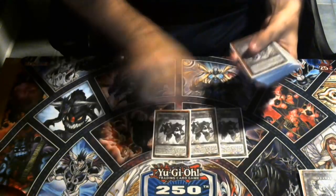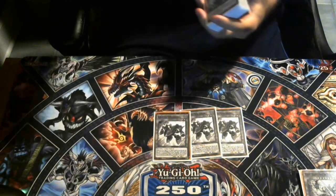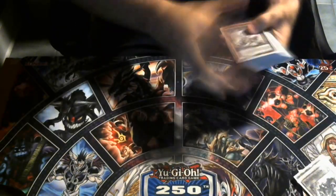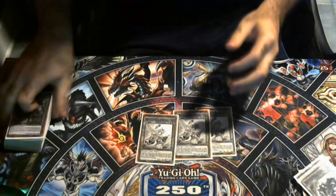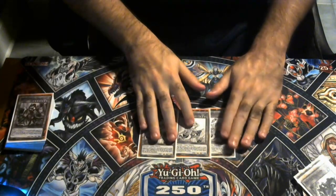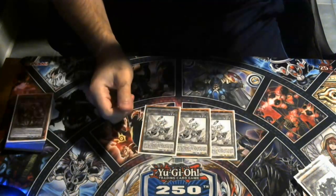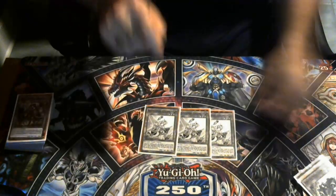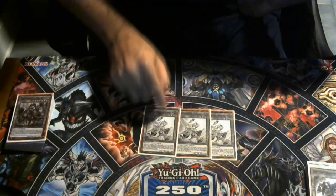Moving on to sub-engines: we're playing three copies of Assault Synchron because you can use it with a level 8 Horus monster to make Baron, and it's really good. We're also messing around with three copies of Revolution Synchron. I'm not sure if I'm fully sold on Revolution, but the other engine we're playing is a reason why I like it.